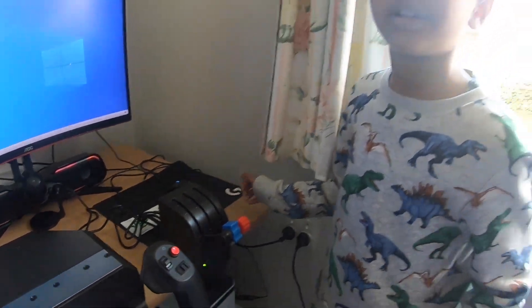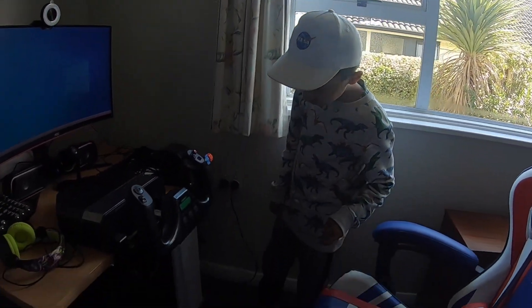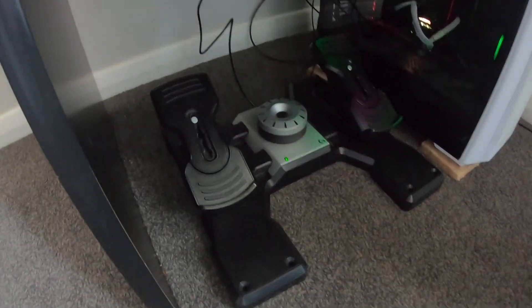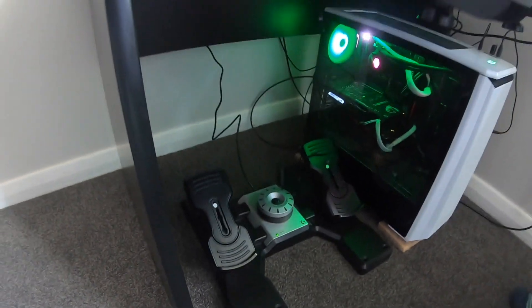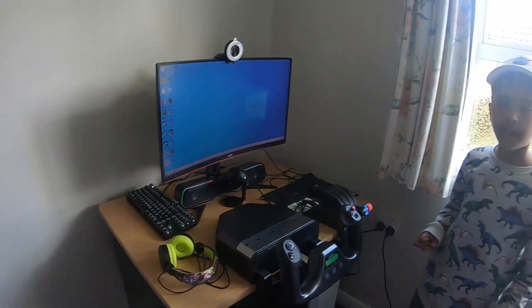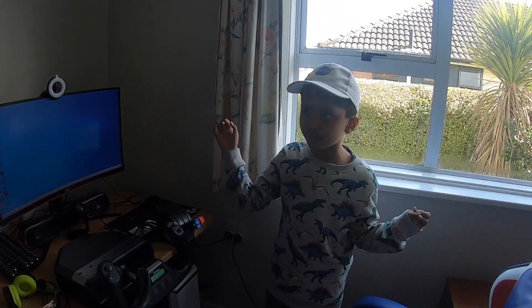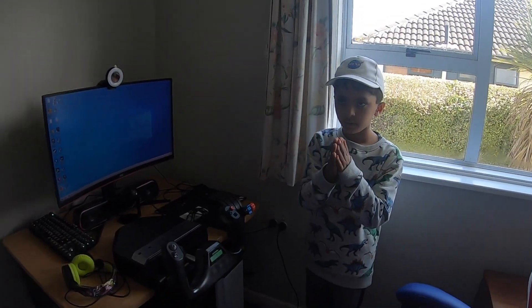These are the flaps, and I think these two are the speed controls, but this whole thing is the throttle. And down there are the pedals for taxiing and going to gates to park.